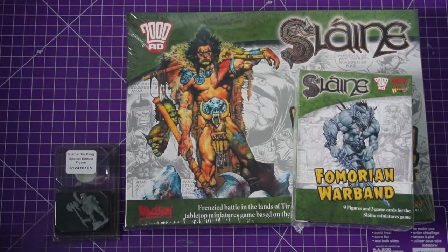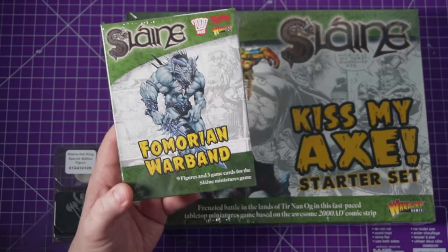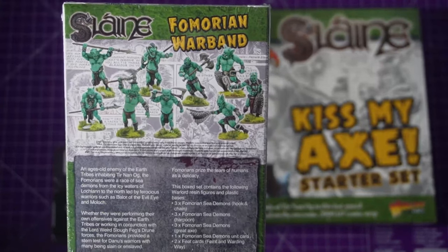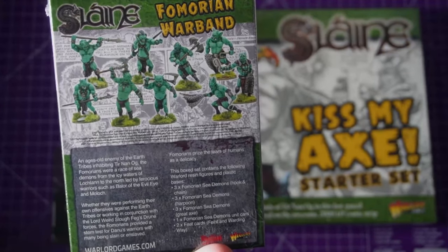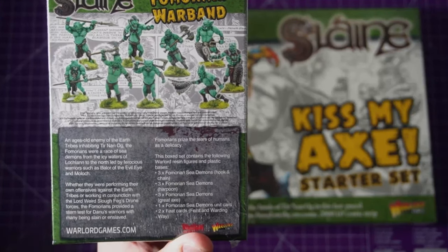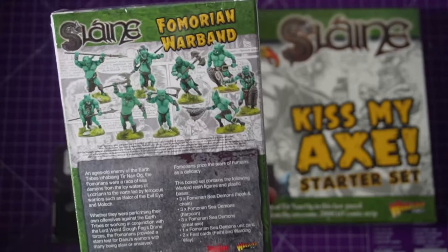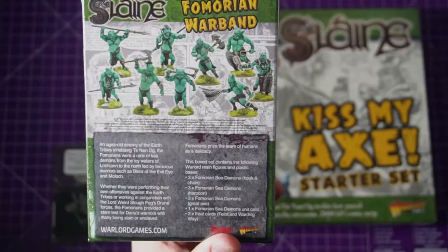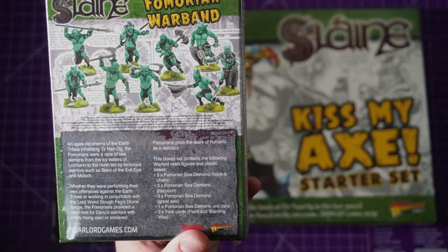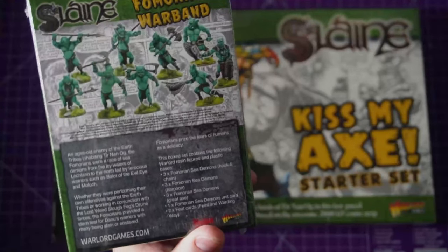And then I got the - sorry if I'm pronouncing these names wrong - the Homorian War Band, which look so cool. The age-old enemy of the earth tribes, Homorians are a race of sea demons from the icy waters of Loughlan to the north, led by ferocious warriors such as Balor of the Evil Eye, and Moloch, who hopefully we'll get a model for as well. It looks like we get three demons with hooks and chains, three with harpoons, three with grey axes. We also get a sea demon card and two fate cards.